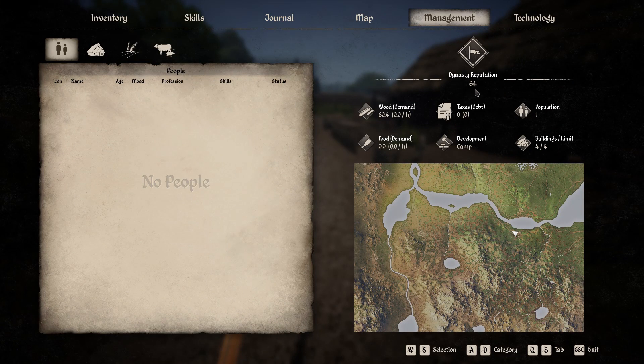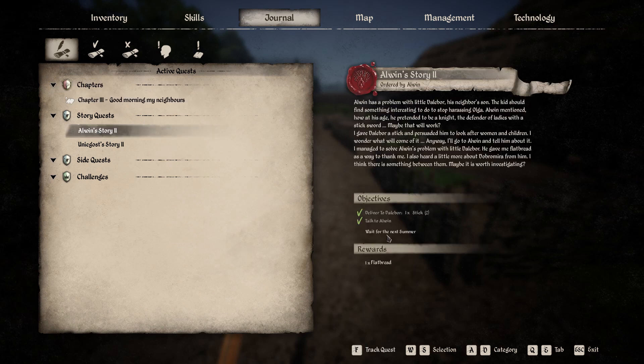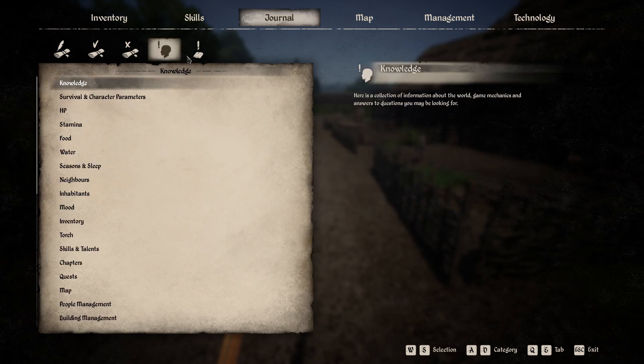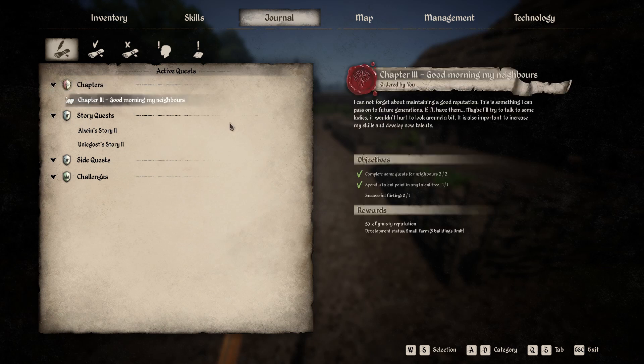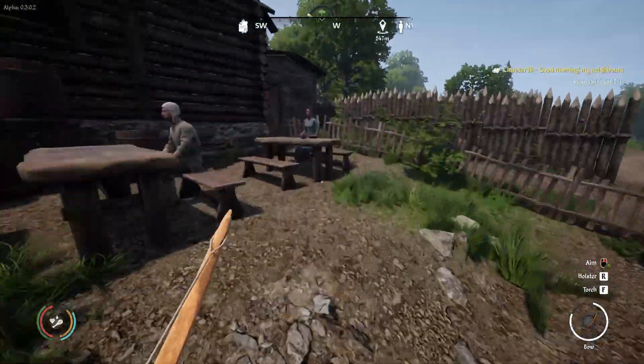I'm still at my limit for camp development and don't have anybody working for me. What I need to do next is get my dynasty up. I want to complete this quest - it looks like 50 dynasty points will give me a flatbread reward. I just need to successfully flirt with somebody, but man, it is hard out here for a player.